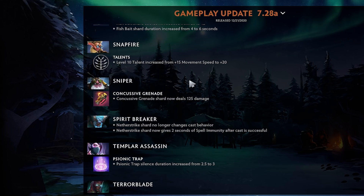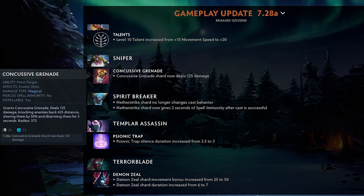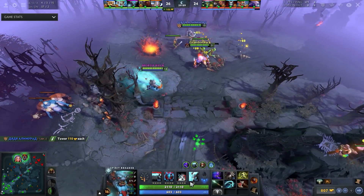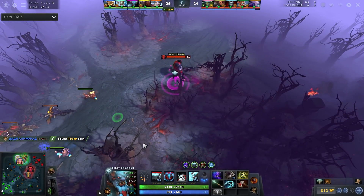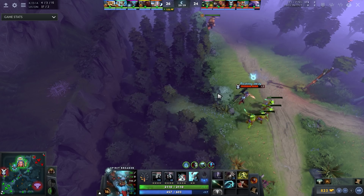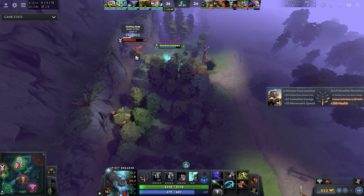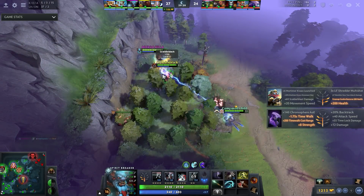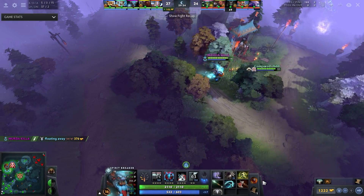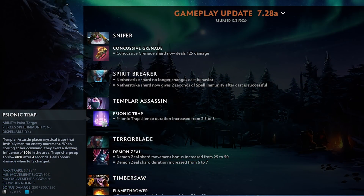Sniper — level 10 talent increased from 15 movement speed to 20. Concussive Grenade gets an extra 125 damage — that's pretty good and useful. Spirit Breaker — Nether Strike shard no longer gives spell immunity before cast; now it gives 2 seconds of spell immunity after cast. That is much worse. The shard used to guarantee you'd get your ultimate off — now the immunity is after, which just helps you escape. You could just buy BKB instead.